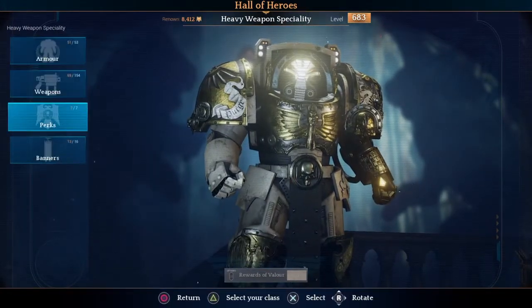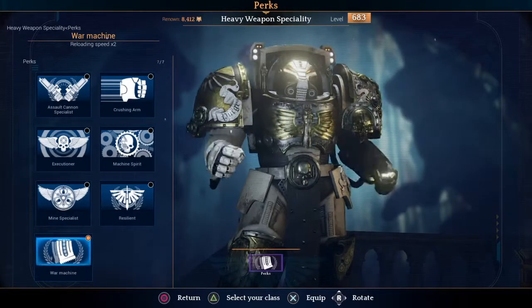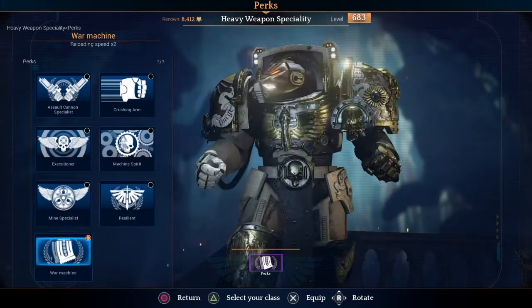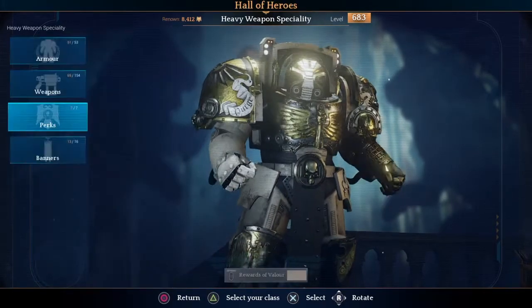One perk of note on the heavy weapon specialist is War Machine, which increases your reload speed by 2, so you reload twice as fast. This also includes plasma weapons and your Spear of Caliban, which can be very handy.